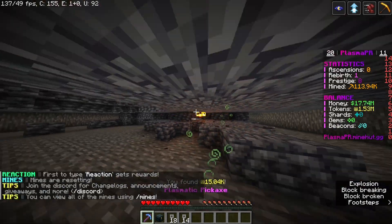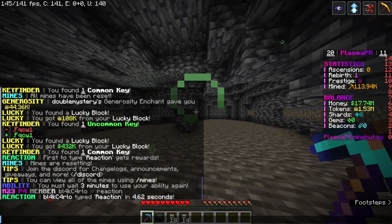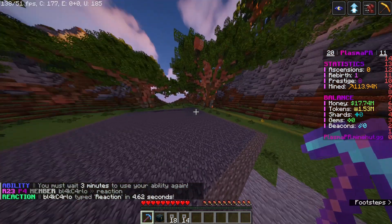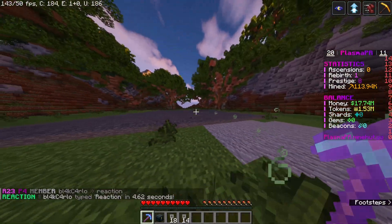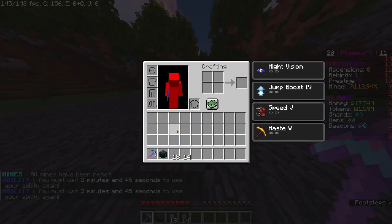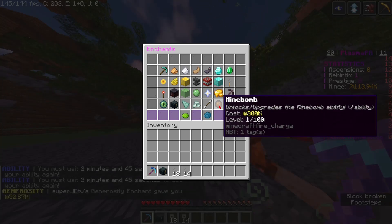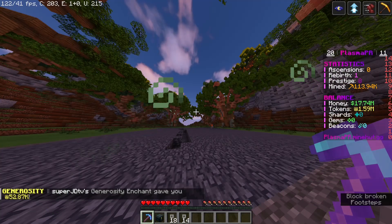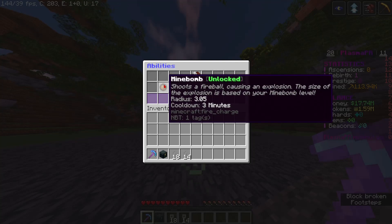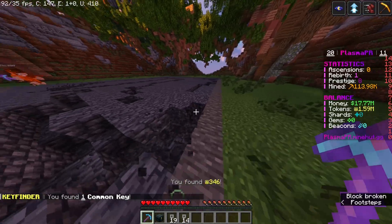You may have seen me throw my pickaxe a couple of times. If you go to upgrade and look at mind bomb — the first level is around 100,000 — after you unlock it you go to abilities, enable it, and then every three minutes you can throw it, which triggers a kind of explosion-type effect.